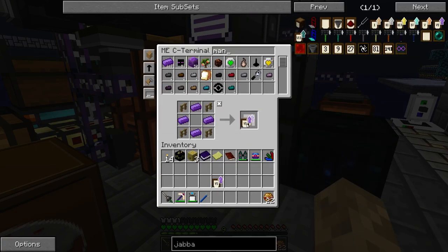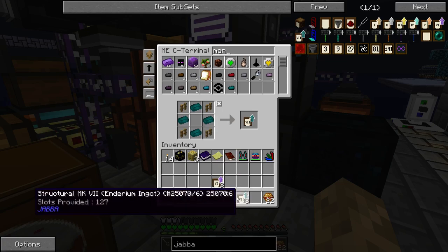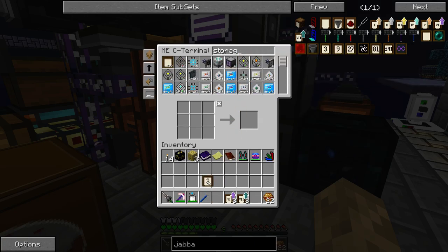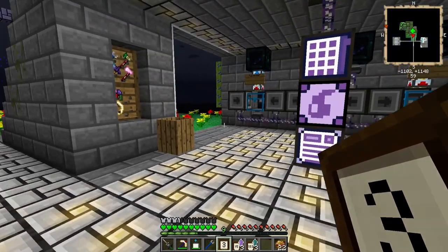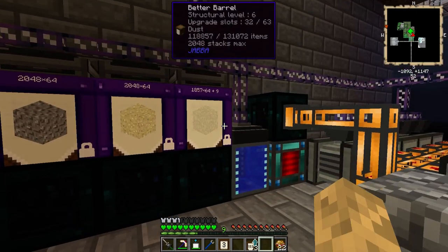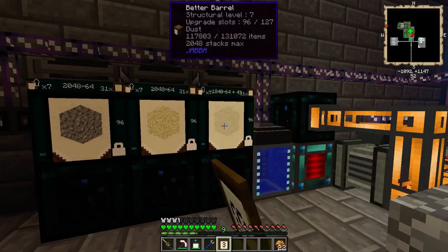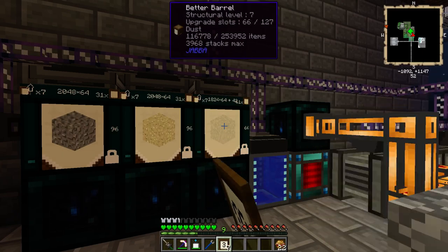There we go. And then we want some enderium blocks, and then for storage - we'll use that up right away. Just give me a stack of those, I don't know how many more we'll be able to put in but we'll do it. One, two, and three - and wow, that's a lot more upgrade slots.